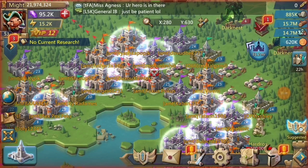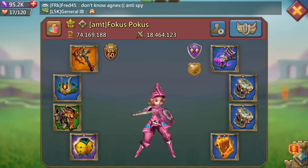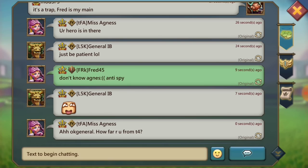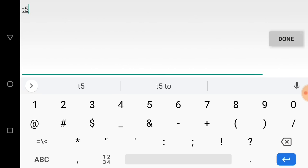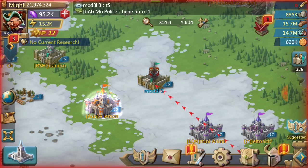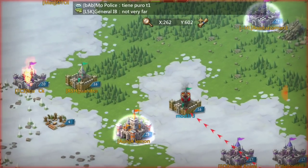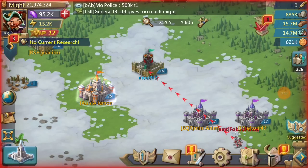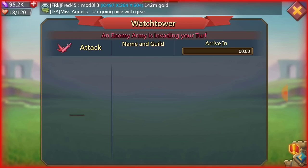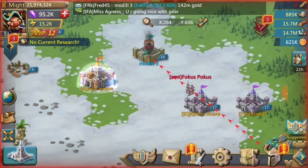So this guy, AMT Focus Pocus, he's 74 million might. He's going to try his luck on my trap. He actually doesn't have too bad of gear for a 74 million might guy. We'll take a look and see what he's actually sending at me. They're asking in global what I have, and it's like 'tier 5.' Yeah, I have tier 5 — that's why they can't get through me. I'm way too strong with my tier 5 troops. His march is 25 seconds away. He's sending 40K cav, so he's not really serious about this unless he actually thinks the 40K cav is going to burn me.